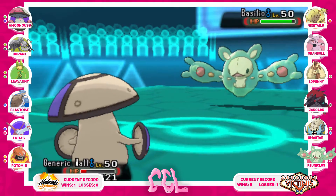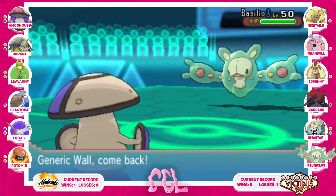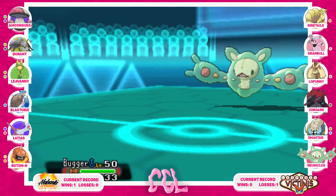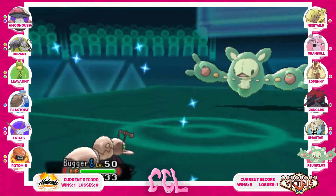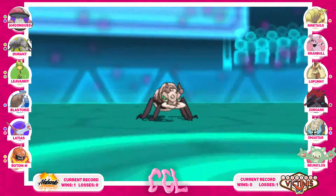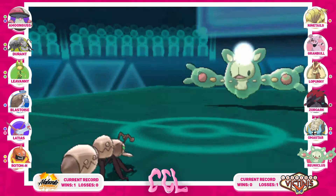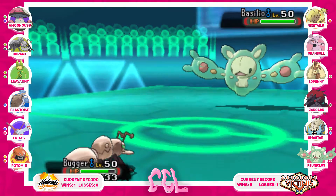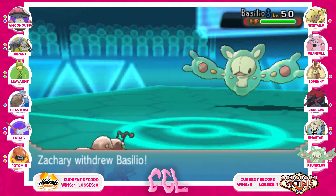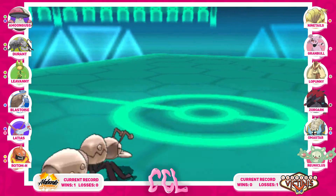I figure Zack really wants to get this wall out of the way because Ferrothorn puts in a lot of work against his team. I swap in Durant to put myself a bit ahead — I figure he won't go for Focus Blast here, and it would kill me regardless since he doesn't have a Calm Mind up. He goes for another Psyshock while Durant sets up, because Durant's physical defense is top-notch being a Steel type. Now I can go for X-Scissor and bring the pain to whatever comes in.